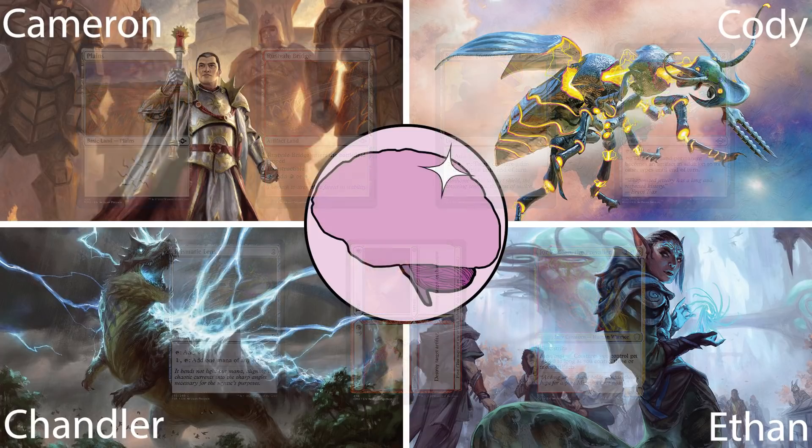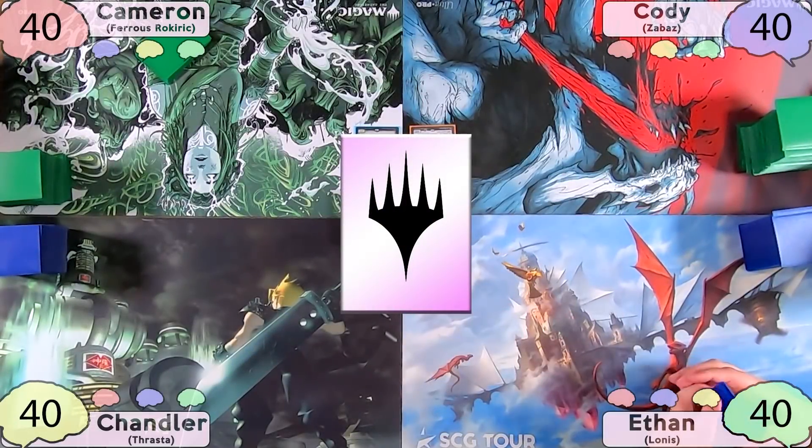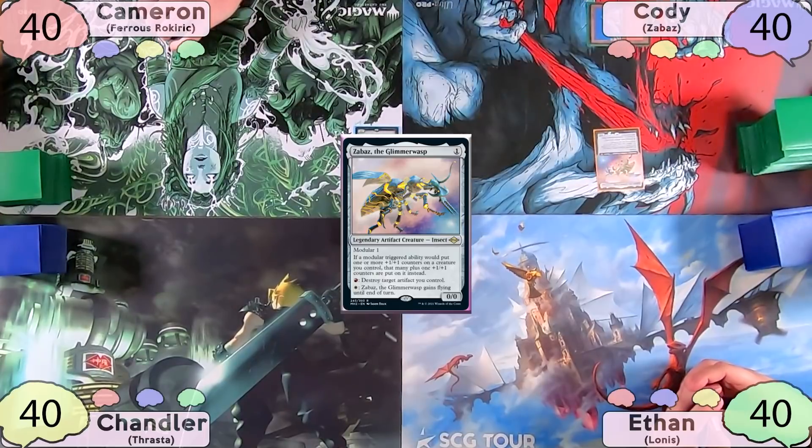Now that we've seen the hands, let's not waste any more time and jump straight into the gameplay. Cody wins the die roll and starts off with a snow-covered mountain into his commander, Zabaz. He then passes to Ethan.